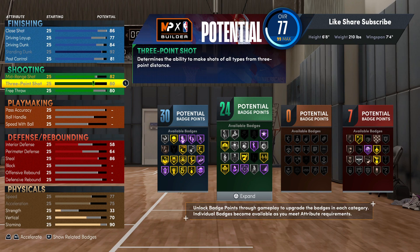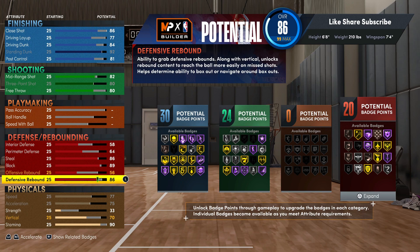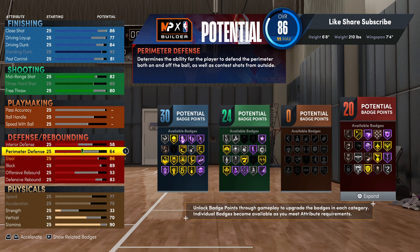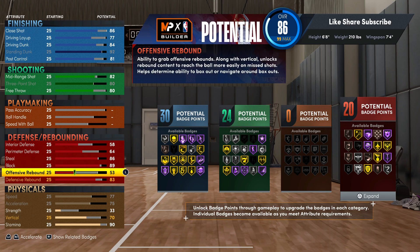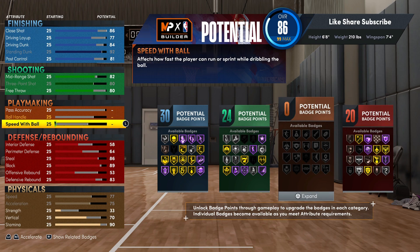You got stupid offense on the build — 30 finishing badges with 24 shooting — and then you still got the 86 steal. You really are a good big in this game. You can run REC or park with this build and really be part of the offense and defense. Your block rating you want to take that to 89. For the defensive rebound you want to go 83, so you're good with 20 defensive badges. Even though it's offense-oriented we really still got all our defensive stats.